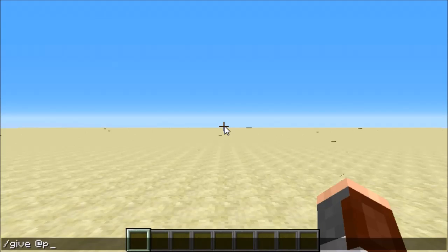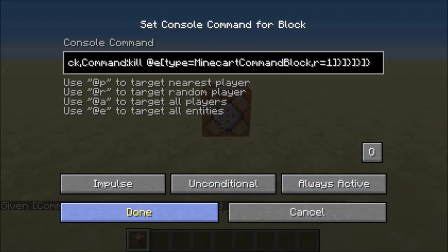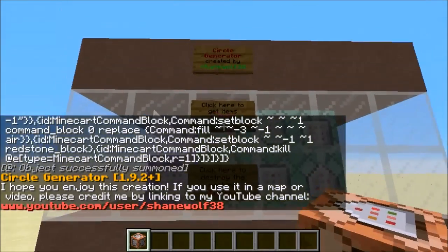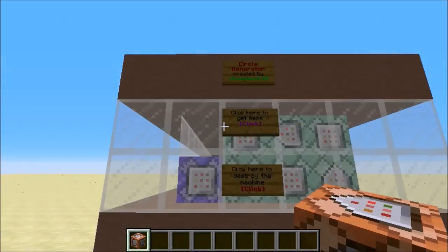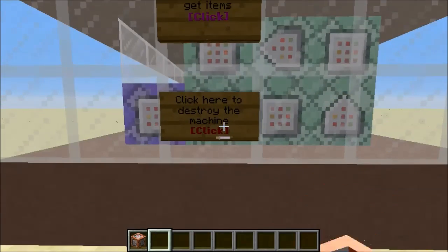This is just for 1.9 and I threw some of my own twists on it. Let's get right into it. Give yourself a command block, and then we're just going to go ahead and paste that in there. Here we have the circle generator. We can click here to get the items and click here to destroy the machine.